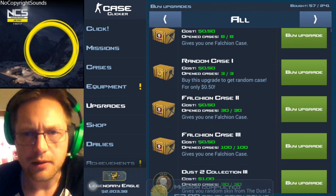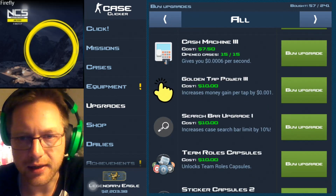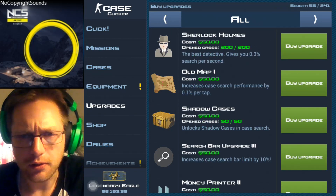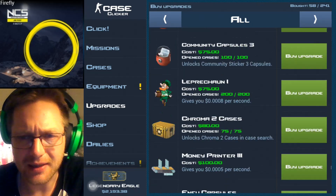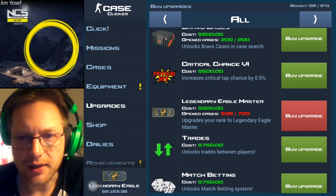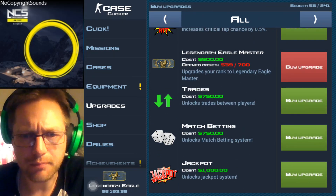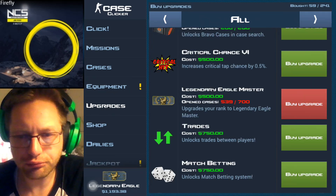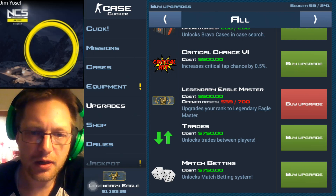Let's buy upgrades — let's find the golden tap power. There we have it, good times. Just checking if there's anything else we need. There's tap crit stuff, we have two critical chances — very nice. We also have trades, match betting, and the most important one right now: Jackpots. Just like that.